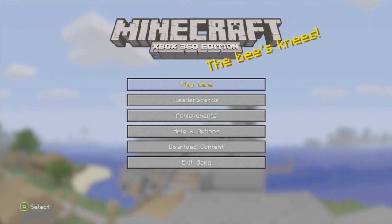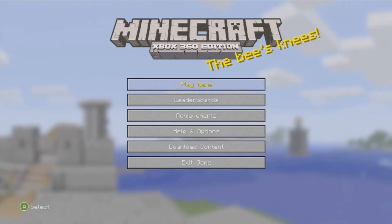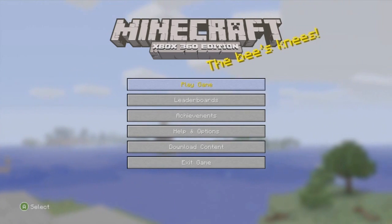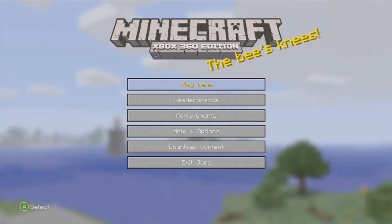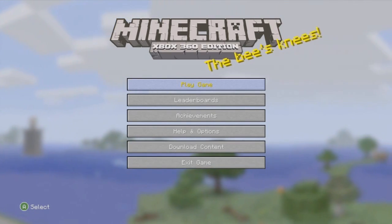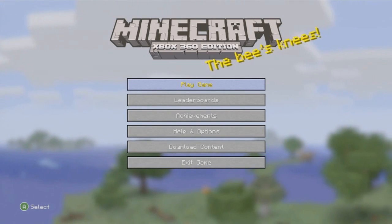I want to say first of all that I'm sorry I can't have anything on screen right now related to it, because I don't have an HD PVR — my Dazzle doesn't want to record the Xbox. It works on PS3 but not on Xbox at the moment. Also, I don't want to get this confused with the adventure update, which was beta 1.8 for PC — that's the one that put in creative mode, hunger, and sprinting. This is beta 1.7.3, which was just before that update.